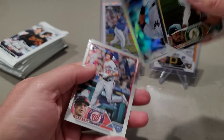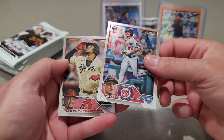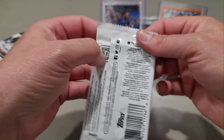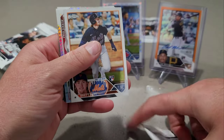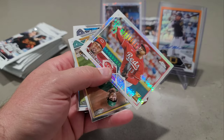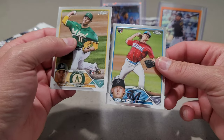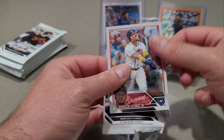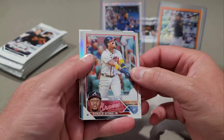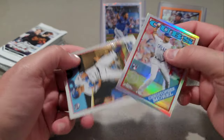Ken Waldichuk. Aaron Judge is our refractor. Alex Call and Ketel Marte. It feels like there's only like two cards in this one. There's a Brett Baty. Alexis Diaz Prism. Fujinami and Max Meyer. Ronald Acuna Jr. — definitely take that one. That's an MVP buyback right there — $20 holler!